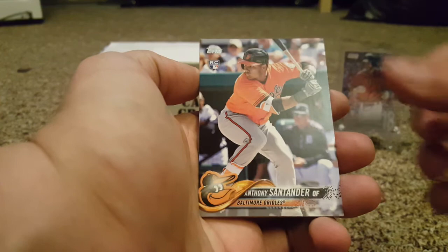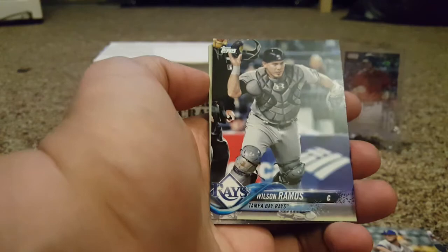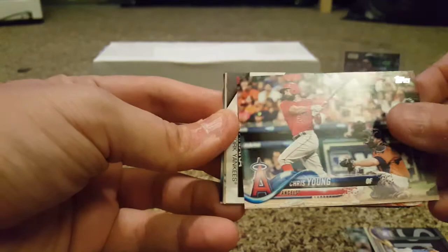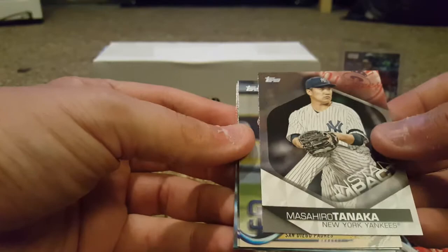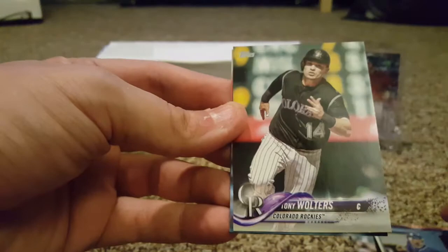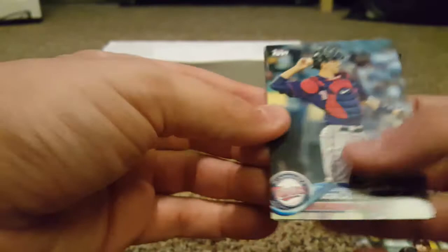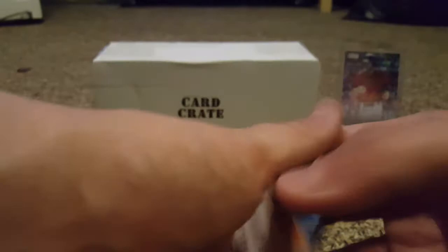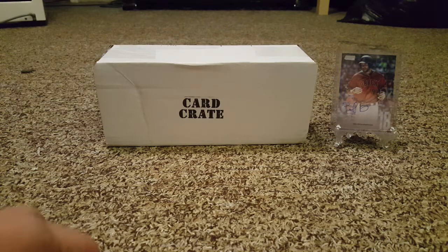Rookie card of Anthony Santander, Martin Perez, Wilson Ramos, Melky Cabrera, Chris Young, and an Instant Impact Masahiro Tanaka — that's a nice Yankee insert to go with my Yankee collection, going to the PC. Travis Janikowski, Tony Wolters, Jason Castro, and Greg Bird. So a couple Yankees, not too bad, but nothing special and nothing numbered. Figured I'd pick it up to see if I got anything special — did not.